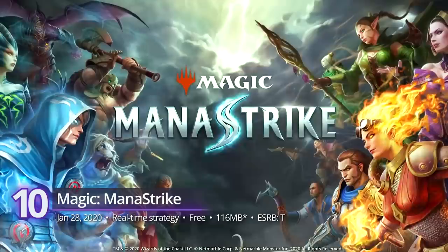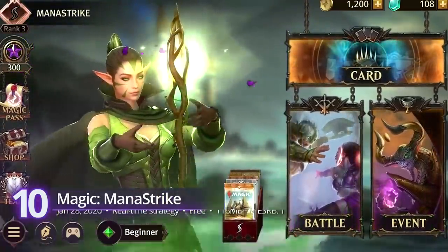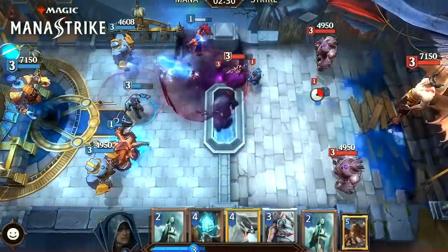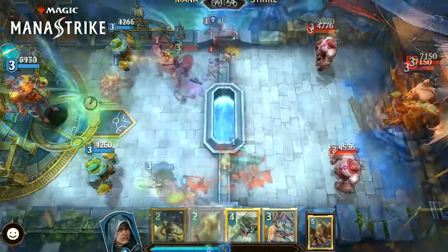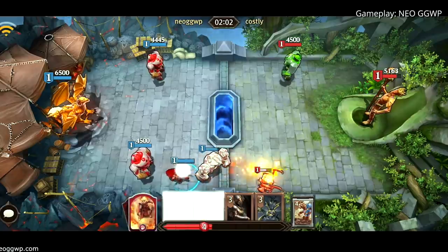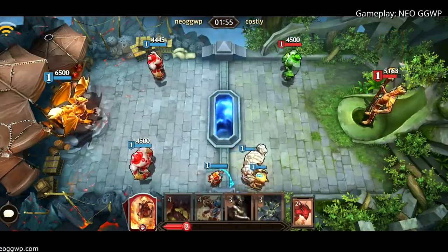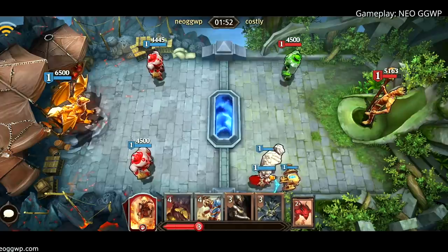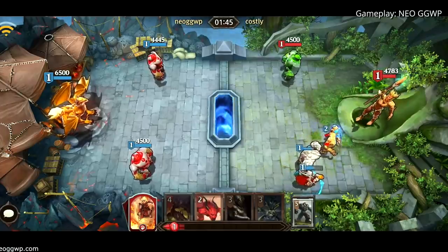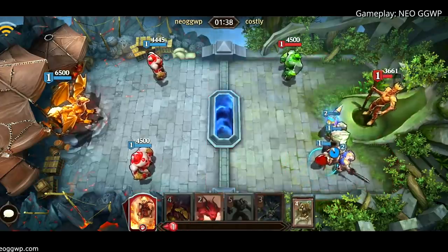#10. Magic: ManaStrike. Strategy games have definitely hit it big on mobile this year. Instead of the usual turn-based titles, this new game from Netmarble deals with real-time combat. Following the formula of Supercell's Clash Royale and using characters from Magic: The Gathering, it focuses on the power of spells and sorcery to create exciting and strategic battles. Because it's based on a card game, its card game mechanics seem a lot deeper than the usual fare. And with the vast universe of its source material, there's a lot of vibrance in its presentation. It gets a PlayScore of 7.81.